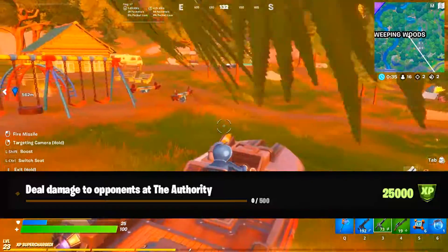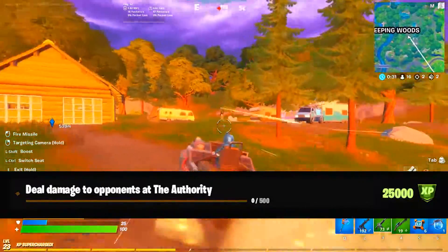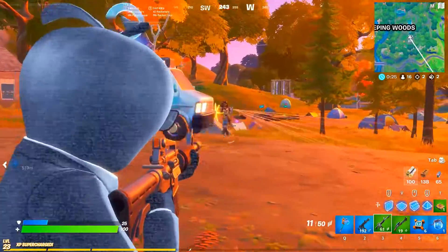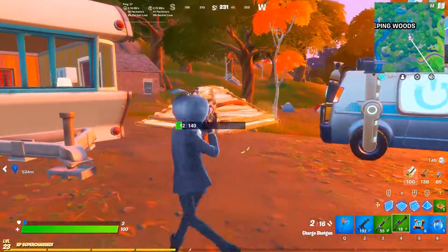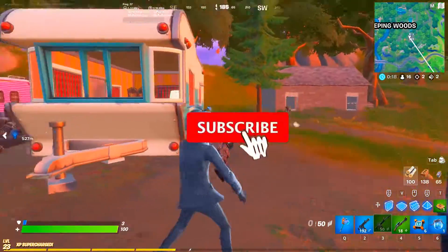For the last challenge in Week 4: deal damage to opponents at The Authority. You have to deal 500 damage to earn 25,000 XP. That's nice — we've finished all the Week 4 challenges. Thank you guys for watching, please subscribe and hit the bell notification.